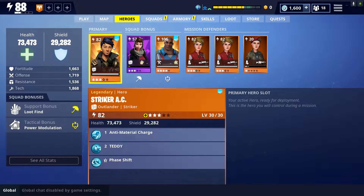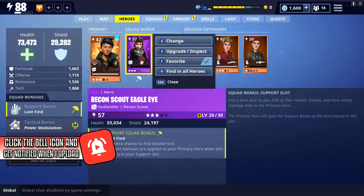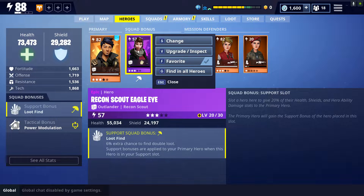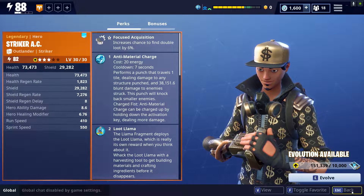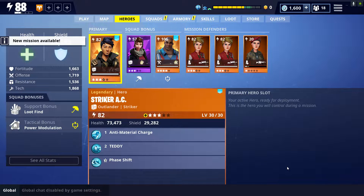However, there is an even faster method that not a lot of people know about. The fastest method is to have Recon Scout Eagle Eye in your support slot and have her leveled up all the way to 3 stars — she gives you a 6% chance of finding double loot. You're also going to have Striker AC in your primary slot, and he also has a 6% chance of getting double loot, so you'll have a 12% chance of getting double nuts and bolts when you break a car.